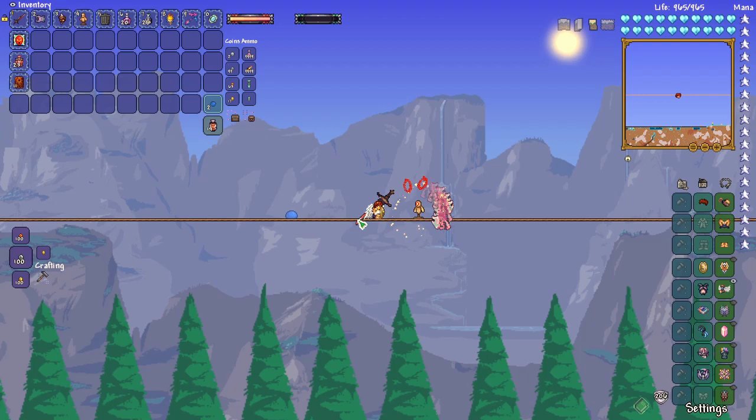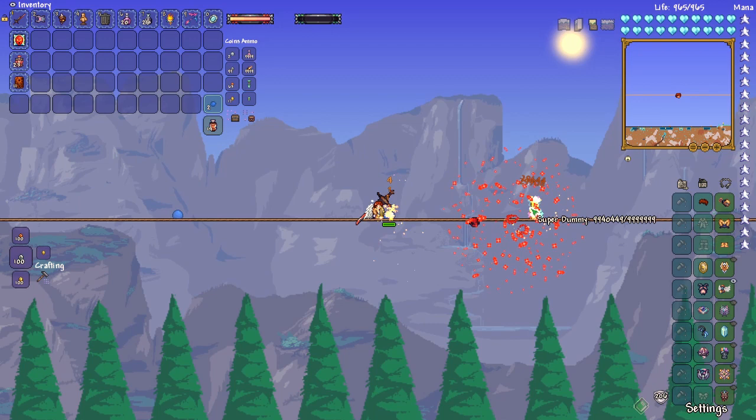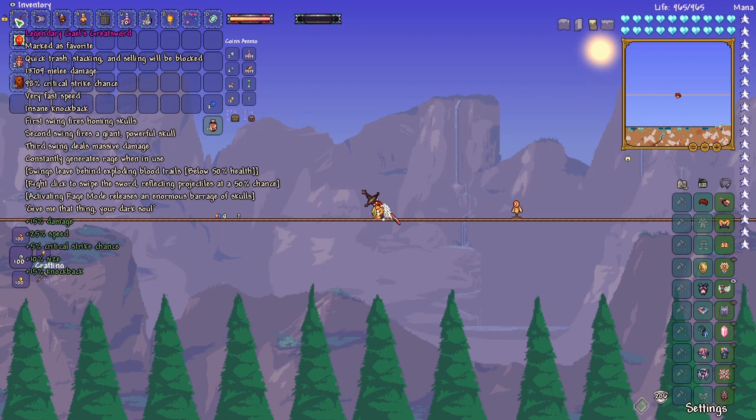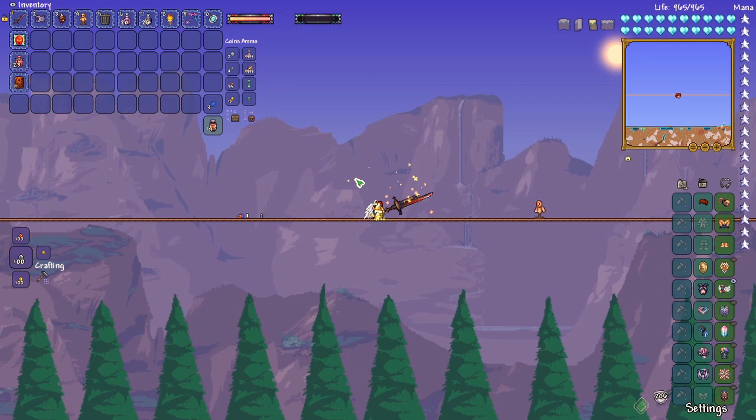That was like the perfect distance to just make it orbit. I guess eventually it decides where it's going to go. The second swing fires a giant powerful skull — that's the one that just goes straight in a line. The third swing deals massive damage, so that's your true melee swing, and it constantly generates rage while in use. That is awesome.